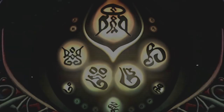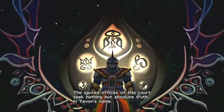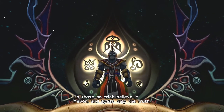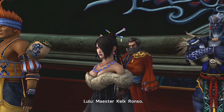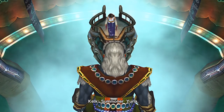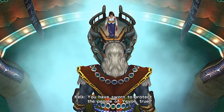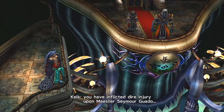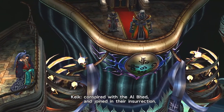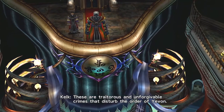The High Court of Yevon is now in session. The sacred officers of this court seek nothing but absolute truth in Yevon's name. To those on trial, believe in Yevon and speak only the truth. Summoner Yuna, you have sworn to protect the people of Yevon. You have inflicted dire injury upon Maester Seymour Guado, conspired with the Al Bhed and joined in their insurrection. These are traitorous and unforgivable crimes that disturb the order of Yevon.